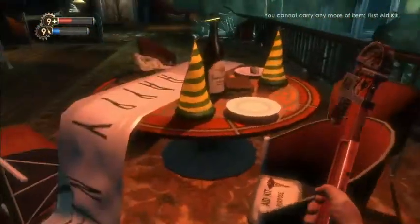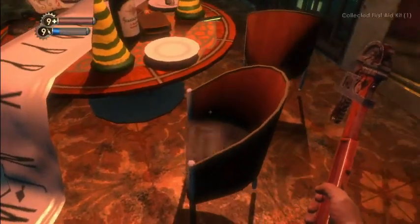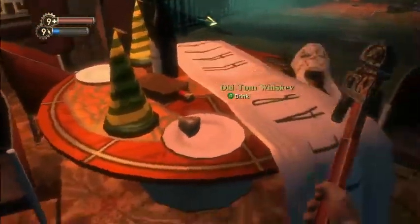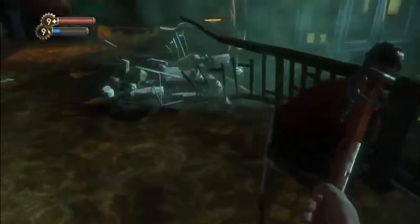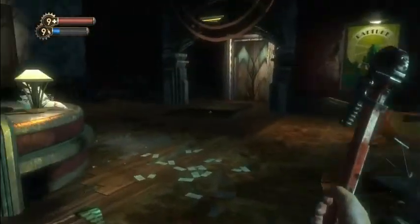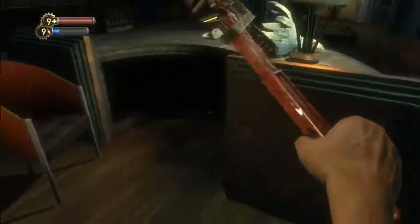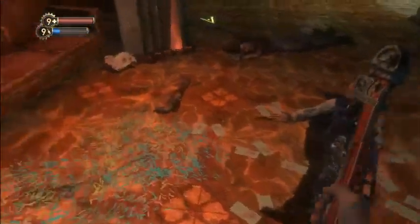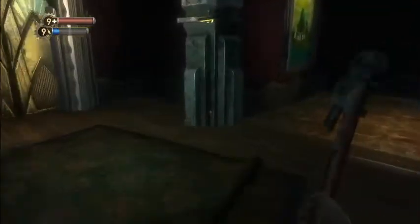First aid kit. As you can see, you can only carry nine, so we'll use one to pick this up. If you are maxed out on medkits or whatever the case may be, don't forget where they are — you can always save them and come back later and pick them up. You'll be backtracking a little bit and going through a few of the same areas.